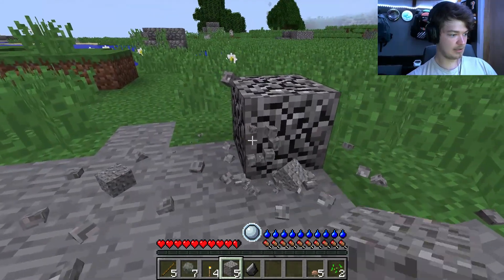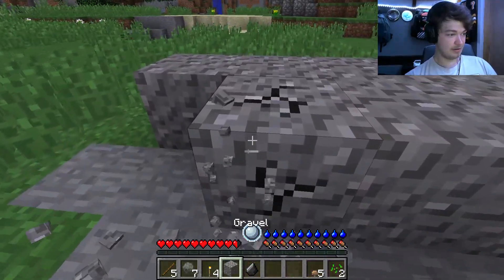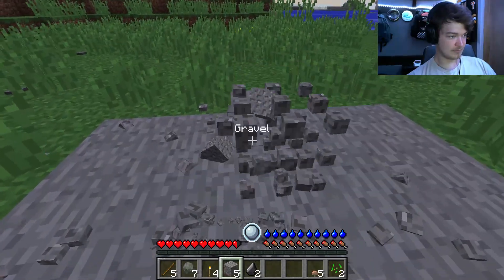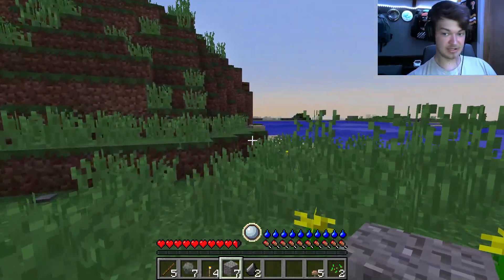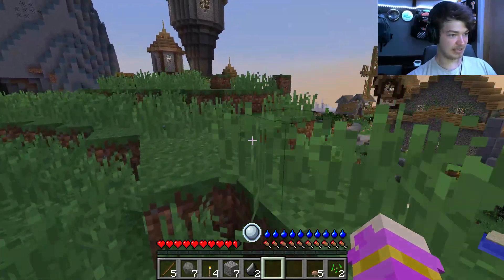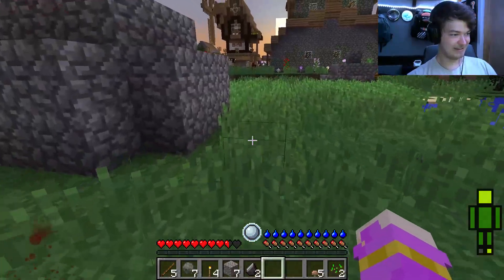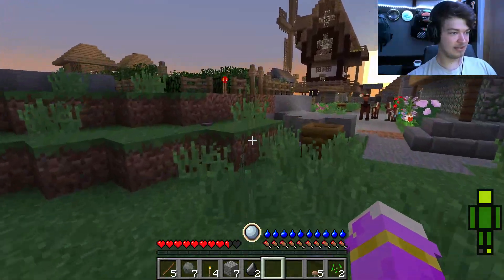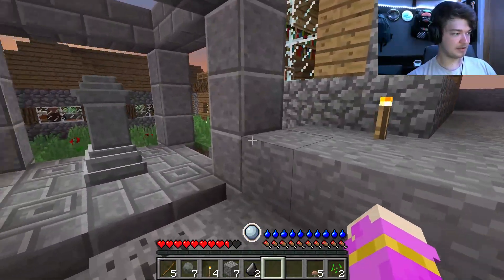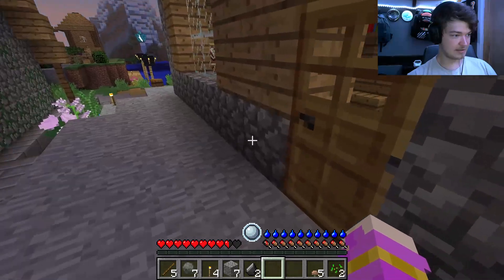We need flint and we use flint with a stick to make like a knife. With that knife we cut down grass — but it's already nighttime! I'm going to put this on hold and go check out this village to see if there's a bed, because we need to sleep right now. I hope these villagers stay here so we can trade with them. There's some gravestones everywhere.